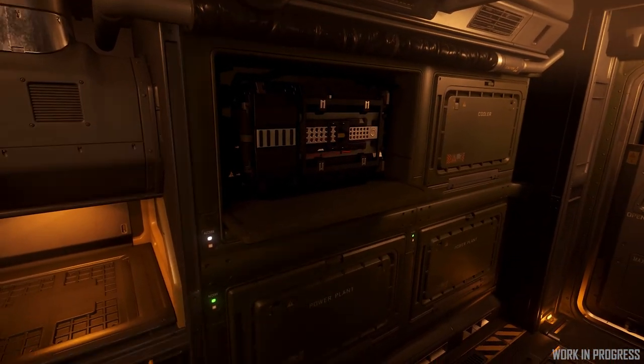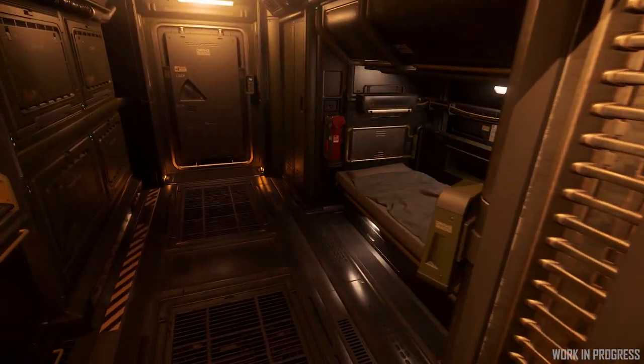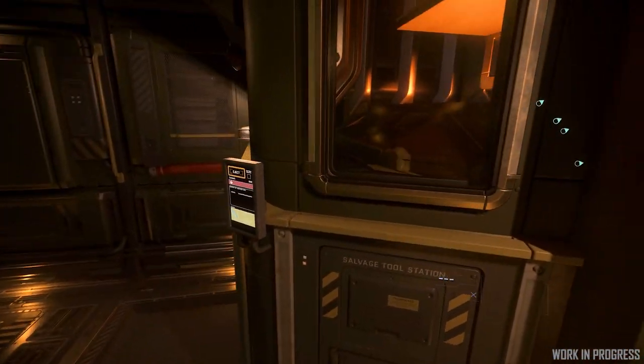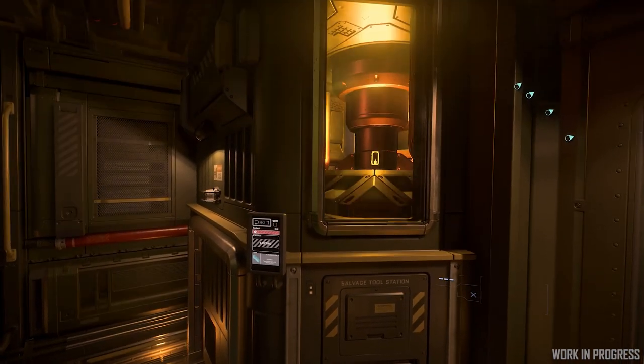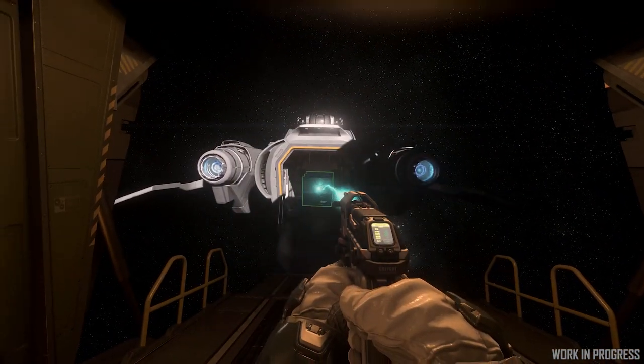All throughout the ship on the inside there's going to be a lot of component access. Walking through another door there's the habitation area — there'll be a small bed, a toilet. And behind you, you've got the whole body of the ship, the cargo, and the whole processing area. Persistent universe gameplay relies on trading and salvaging things, so you can earn credits, and this will be a very good tool to do just that.